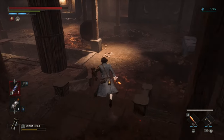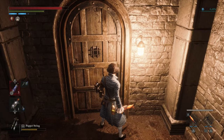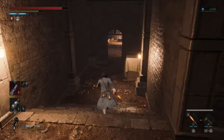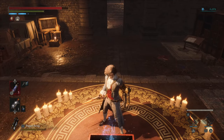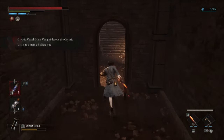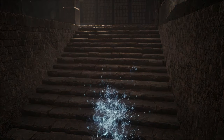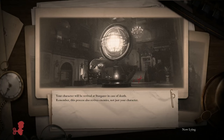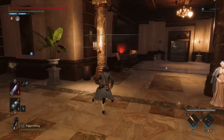Now I'm going to go all the way down this side, open this box, and we're going to get our first Cryptic Vessel. Cryptic Vessels are a trophy item. Let's go back — we need to take it to Venigni (I always forget his name) to help us decode it, and we're going to get one of the best rewards from this episode.